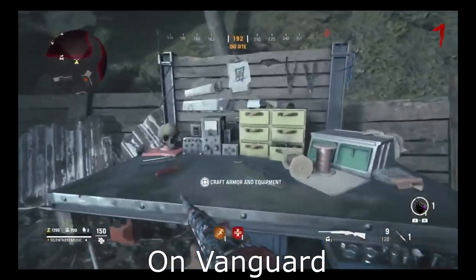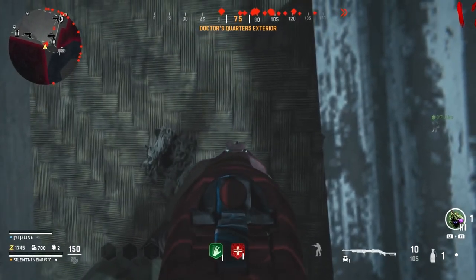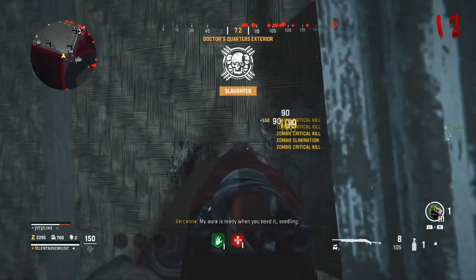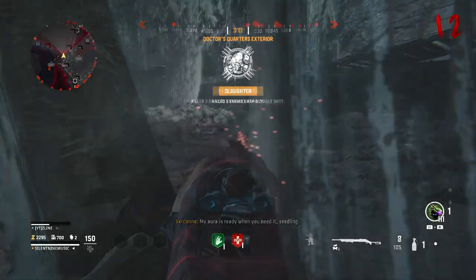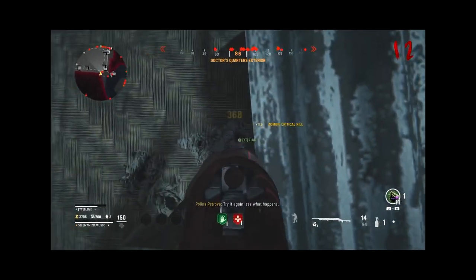I'm in the new map called Shinonuma on Vanguard, and I'm currently fully outside the map. I'm in this glitch where the zombies pile up on the other side of the wall, and I can actually take them out, kill them, and go through infinite waves. With this one, absolutely every type of zombie will pile up. This is just truly broken.